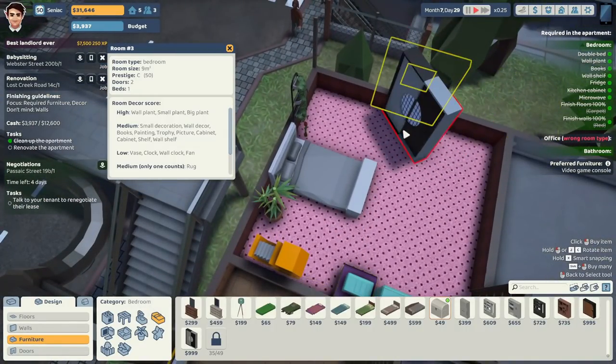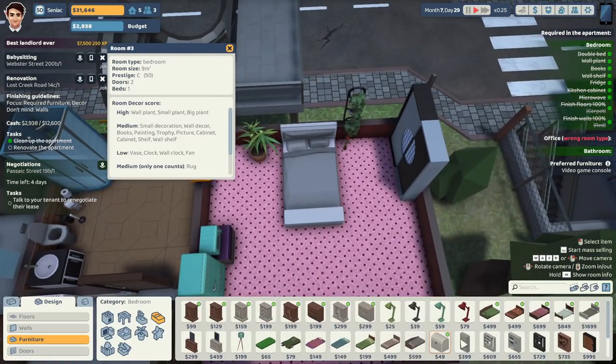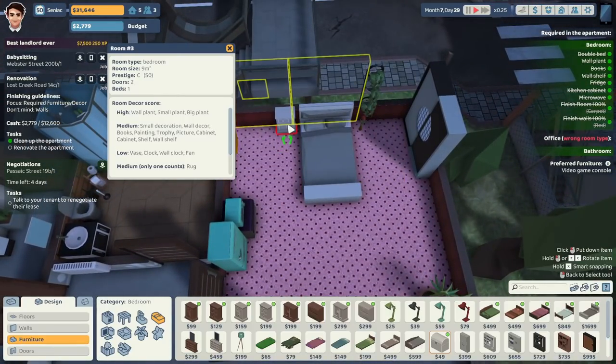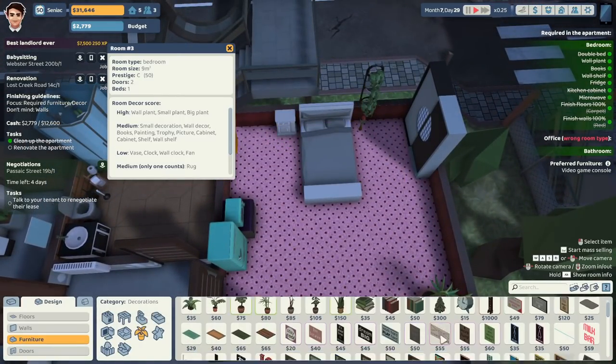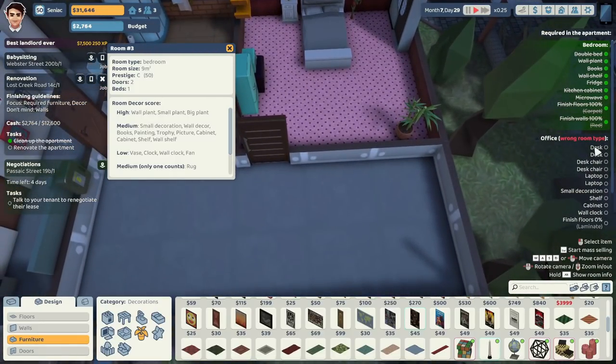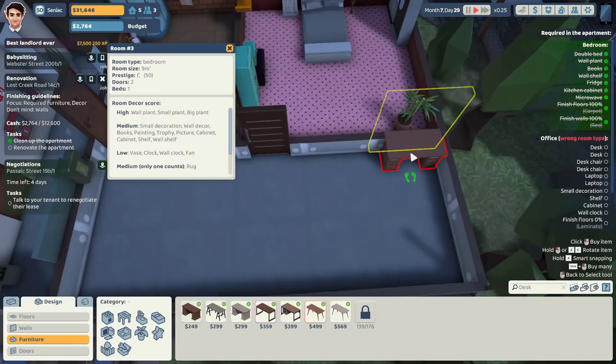I've got a little bit of money to play around with — adding a little wardrobe, it is a bedroom item. A little bedside table, even though we don't really have the room for it, unless I move the plant. And then decoration — I can squeeze in the Rubik's Cube. I need to make sure I'm not spending too much and running out of funds to build the office.